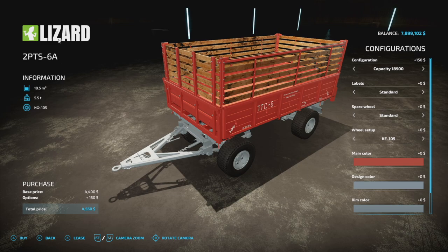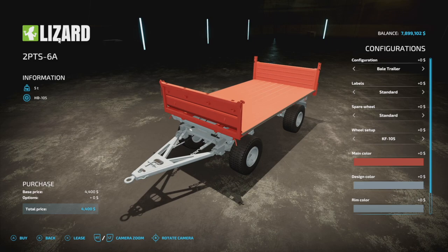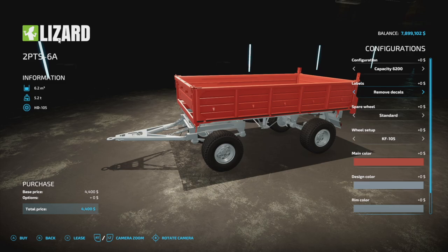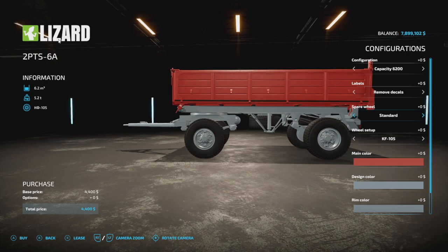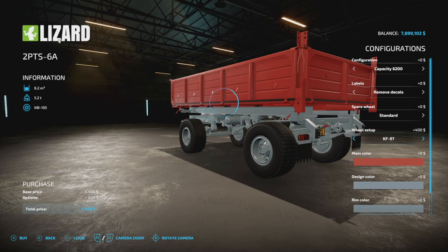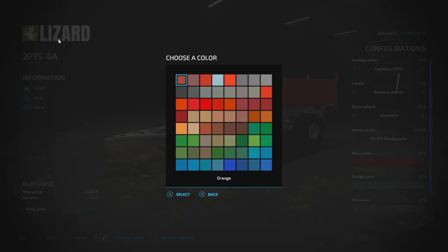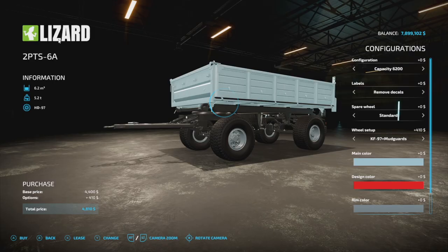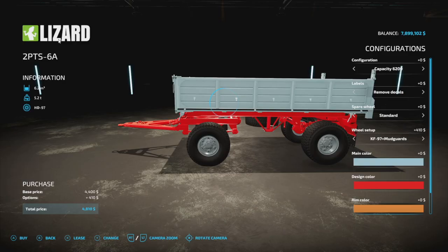Different setups are available — your weight will increase depending on configuration, so be aware. For labels on the sides you've got standards, a couple of options, and you can remove the decals if you wish. There's a spare wheel option on the lower right. You can change wheel setups — normal with mud guards or big wide with mud guards. In true FSA modding team fashion, there are plenty of color options for the primary color, frame, and wheel colors. There's a license plate as well. The smaller configuration uses seven slots on console.